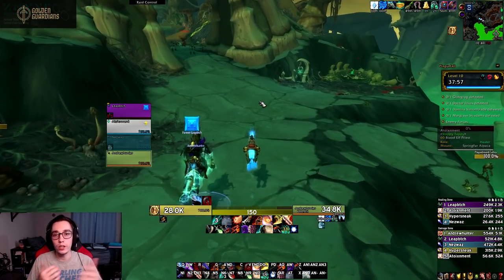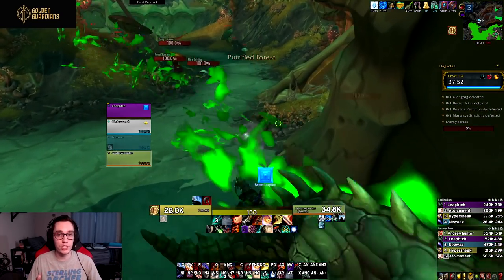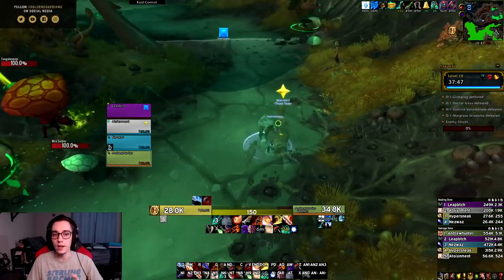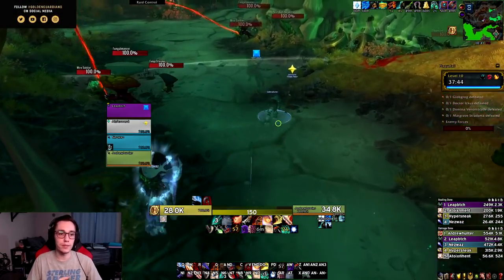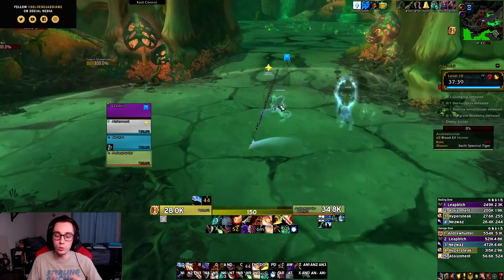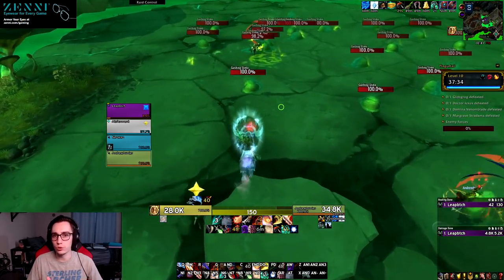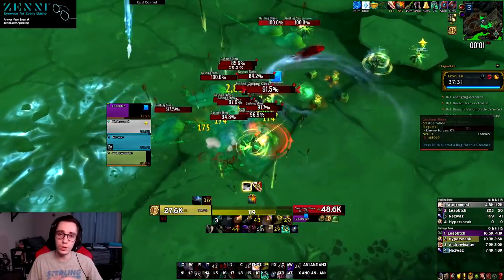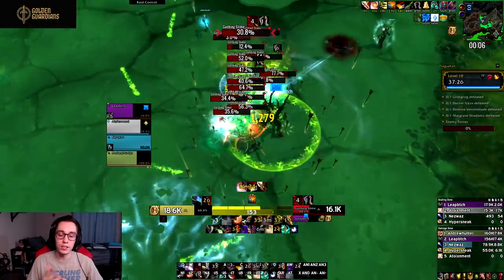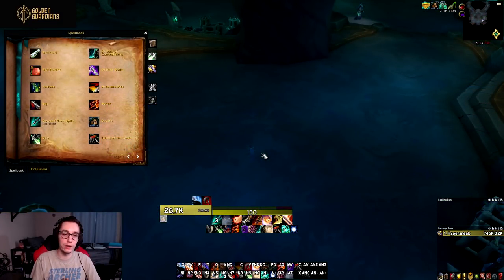Hello everyone, Hyper here. In today's video we are talking about the Outlaw Rogue on the Shadowlands beta. This spec got a bunch of changes to its baseline abilities and to the way Blizzard wants you to play the class. We've also seen abilities and mechanics return from past expansions through talents and legendaries. I'll cover everything from baseline ability changes to talents, legendaries, conduits, and covenants, as well as giving you an idea of how Outlaw Rogue actually plays.